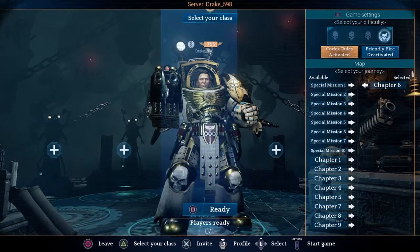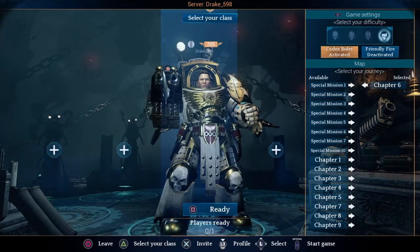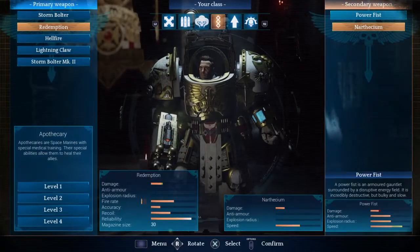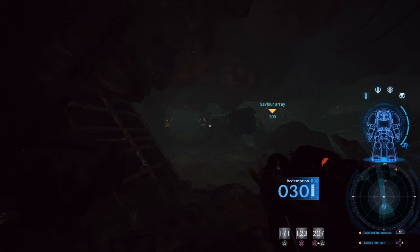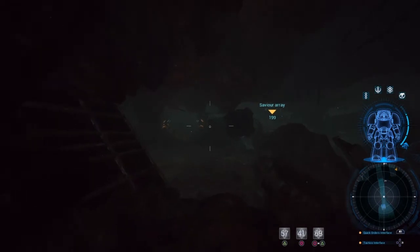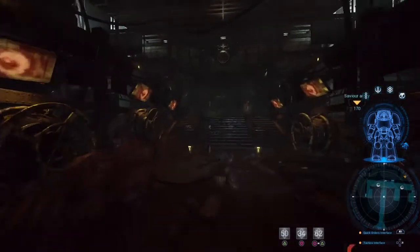We'll quickly jump into a match on No Mercy difficulty running Chapter 6 with the Apothecary to give you a demonstration. I'm going to demonstrate the difference in cooldown between the Power Fist and the Niceptium. As you can see, the cooldown is now 170 seconds, 120 seconds, and 200 seconds — that can make a huge difference in gameplay. Now that I've swapped back to the Niceptium, my skill times are 50 seconds, 30 seconds, and 60 seconds.